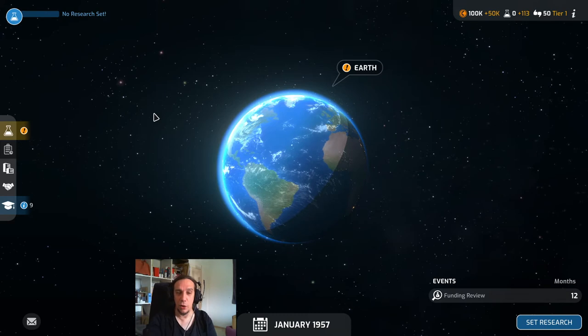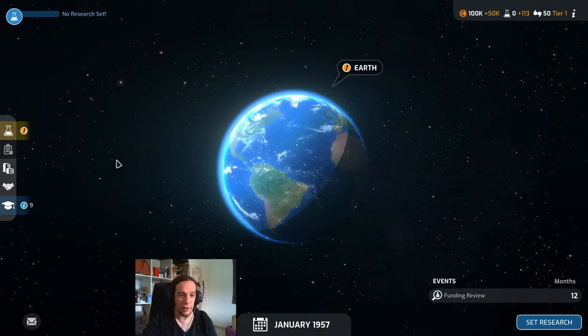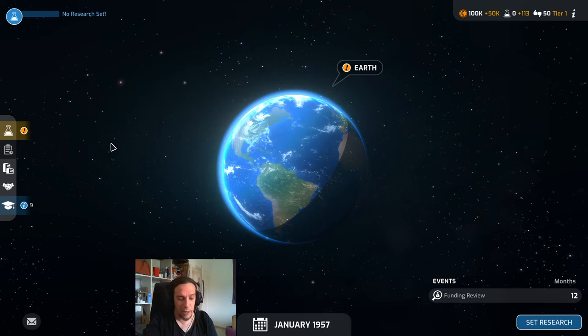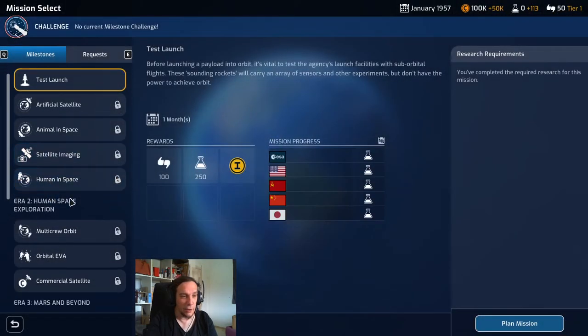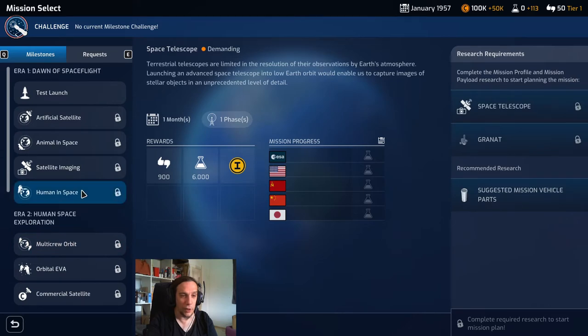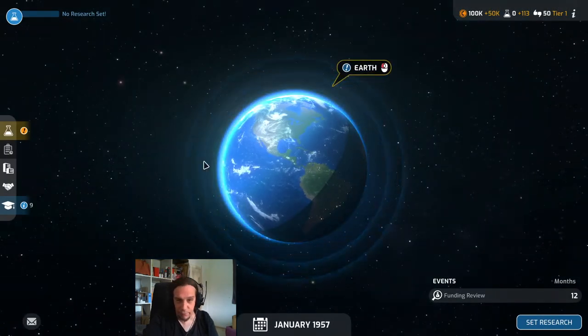The basic premise of the game is pretty easy — you go into space in the footsteps of one of the major space agencies of the world. For the tutorial we're playing with the ESA. You're basically aiming to be the first in all these missions — if you're managing to do that you're really well off. When we click on Earth we'll see all the missions we can do, starting with a test launch in 1957 and progressing to a space station, space telescope, and first human in space. The milestone menu shows you all the major milestones on the planet you're working on.